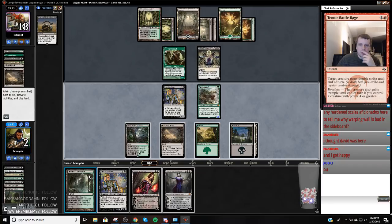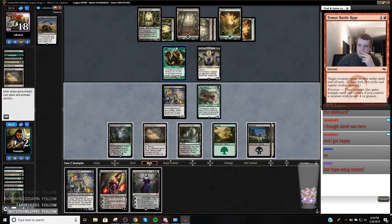Actually, you can just go Edict, roll up on my own Bob and then I just die to a removal spell. But I also die to like any spell. So I'm just going to do that. They just, if I Last Hope, if I go to rebuy, they just Surgical. So that doesn't actually do anything.